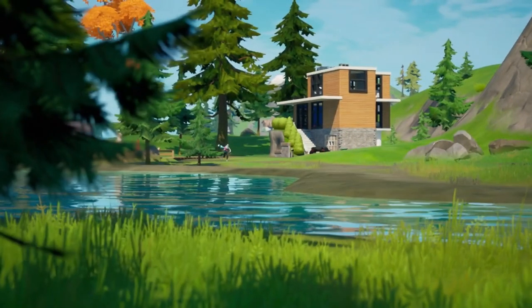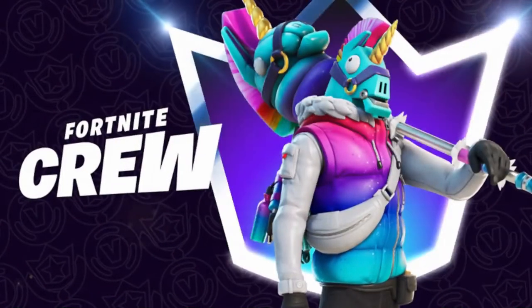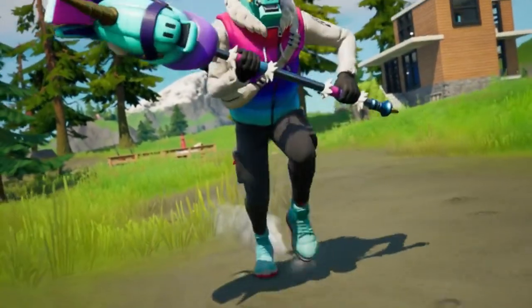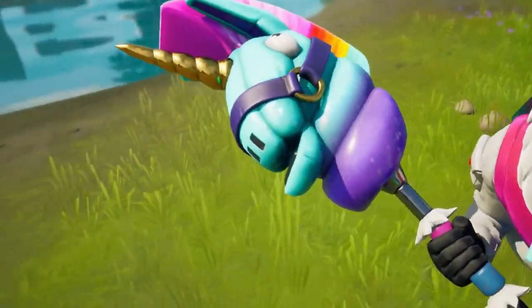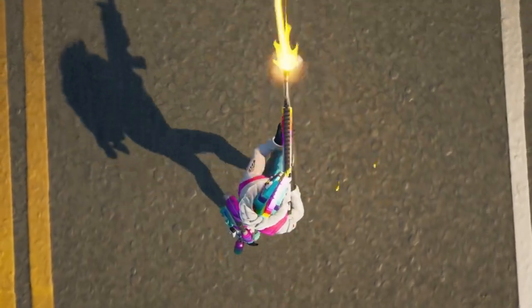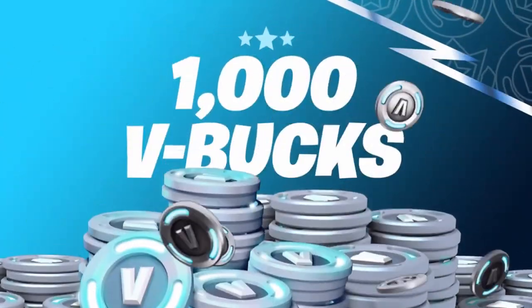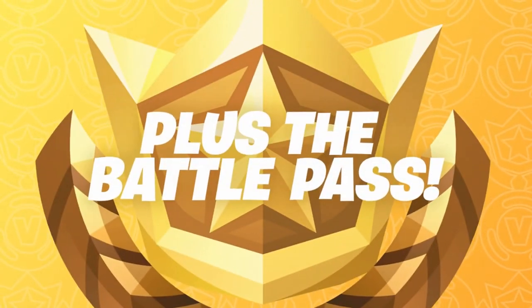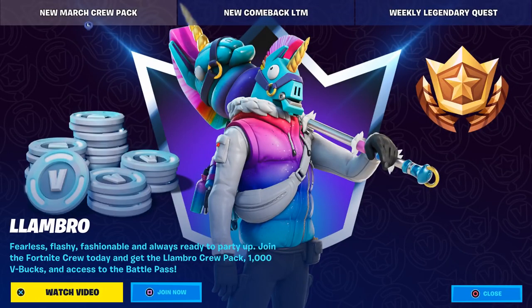First it shows a shot of him running through Lazy Lake, then it says Fortnite Crew, then it shows an up-close shot of the pickaxe, the wrap, the weird eye, the horn — pickaxe again, back to the wrap. Then it says also get 1,000 V-Bucks plus the battle pass — Fortnite Crew, Lombro. I think that is the first trailer we've ever had for a crew pack.